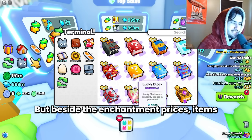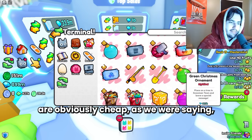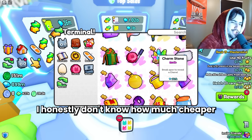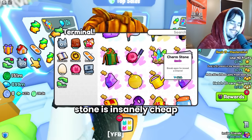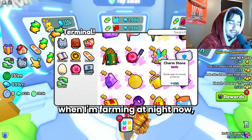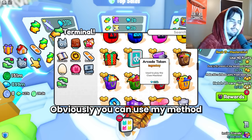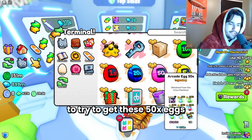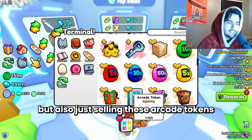Besides the enchantment prices, items are obviously cheap. I honestly don't know how much cheaper the charm stone can get - 24k for a charm stone is insanely cheap. It's pretty much the only good thing I get when I'm farming at night, as well as arcade tokens. You can use my method to try to get these 50x eggs and sell them, but also just selling arcade tokens every night is very good right now.